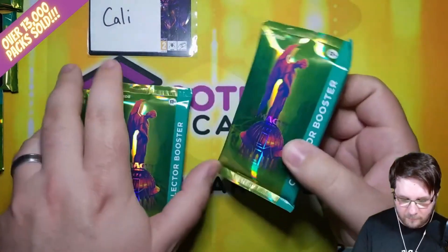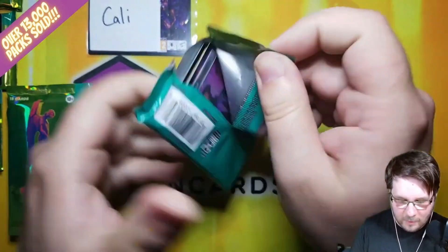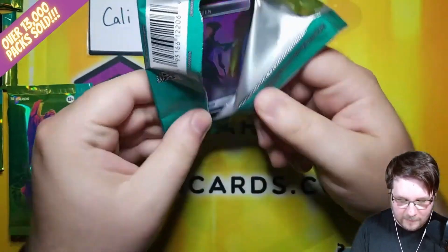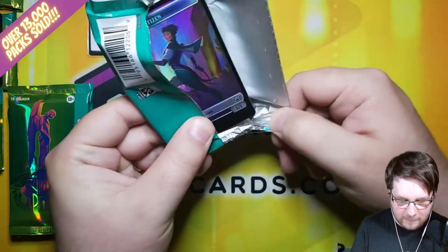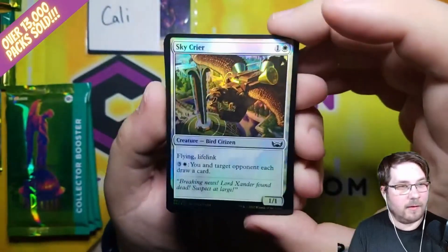Callie is starting out with four packs. Best of luck to Callie. Looking for an etched card — those are the big chase in these. They are hard to find. These packs open a little bit easier than the last couple sets, but they still are more difficult than the sets before.